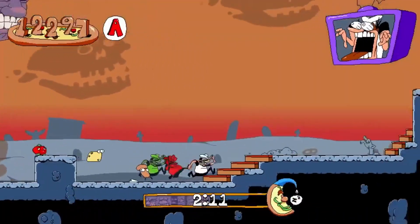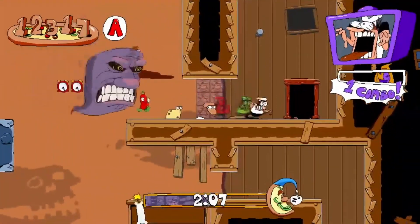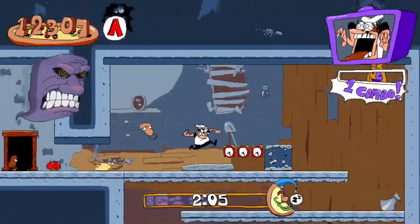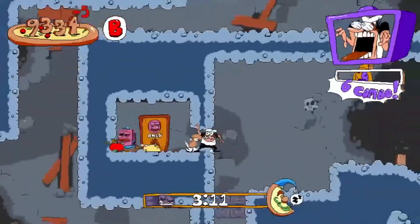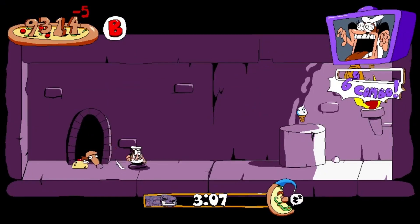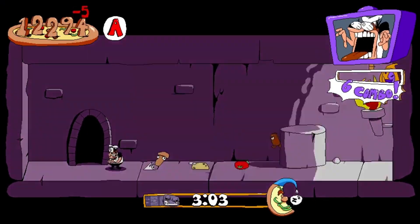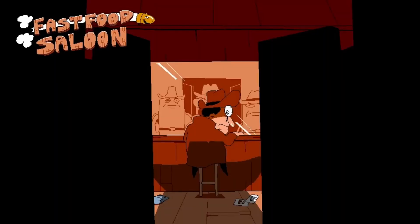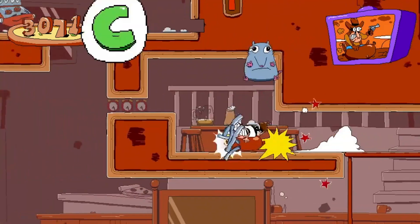However, that doesn't make Pizza Tower a cakewalk. After hitting the level's pillar and running back to the start, there is a timer that adds a sense of urgency. Once this timer runs out, a giant pizza face will try to catch you, and if this happens, you'll need to restart the level all over from the beginning. I feel like this gives the game a good balance of not being too casual, but also not too challenging or frustrating — the main exceptions being when trying to clear high level scores and rankings, as well as specific achievements and challenges.